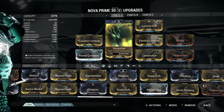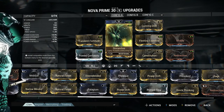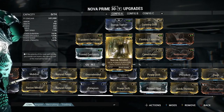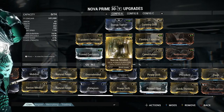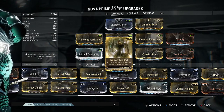Next is Streamline with 30% Power Efficiency — I definitely need this for the amount of energy I use on her first and last ability. Narrow-Minded is the next one with 81% Power Duration. This is good because it makes the last ability last a lot longer, giving your teammates time to shoot the enemy while it's on them.